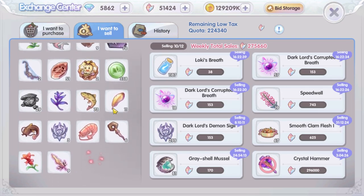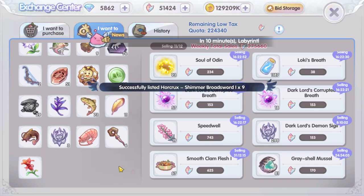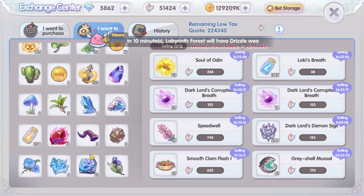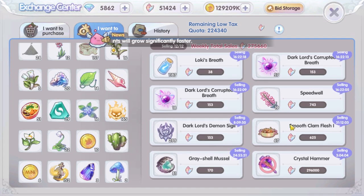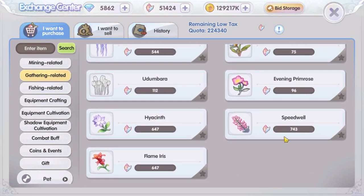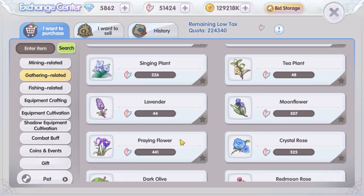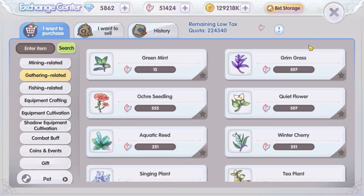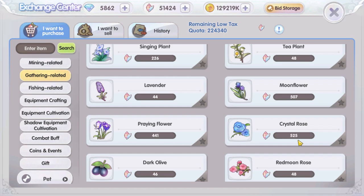As you already know, the price at the exchange center has dropped a lot and it's been like that for a few months now, making it difficult to earn crystals. For flowers, it's not just any flower — you need to sell those with the highest price and high demand. Always open the exchange center and check prices before gardening. Some high-level flowers have a high price but aren't in demand and won't sell for days. In my server, grim grass seedling and moonlight flowers sell very well, and now players are buying the crystal rose too. With only selling flowers, I currently get around 700,000 crystals weekly. I'm in Odin server, so those on the same server can use my figures as reference.